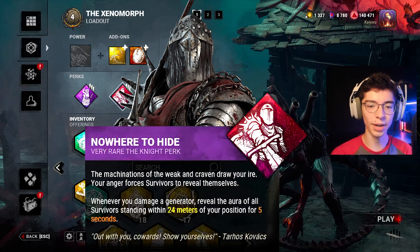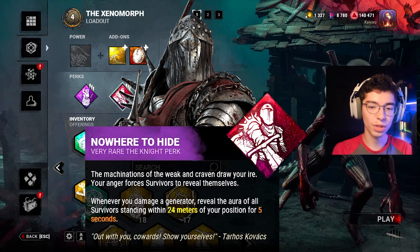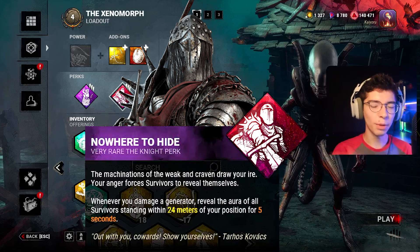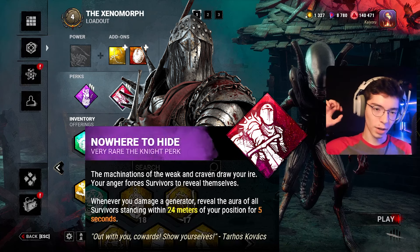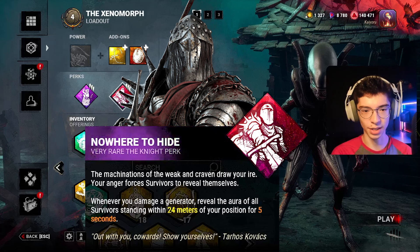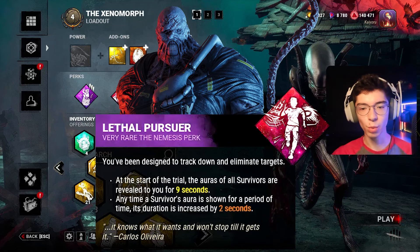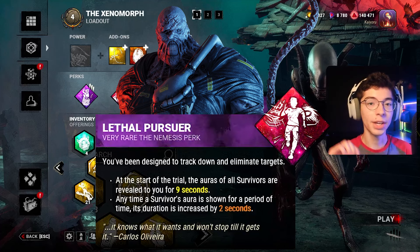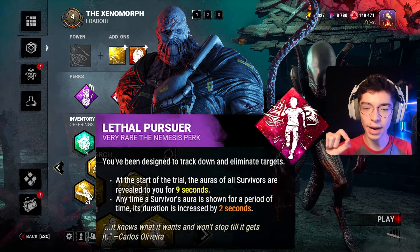Pop works well with Nowhere to Hide. Nowhere to Hide is — when you damage a gen, it reveals the aura of all survivors within 24 meters of your position for 5 seconds. So I can go over to gens that I think are being progressed, kick it with Pop, see survivors with Nowhere to Hide, instantly get a chase, and guarantee that chase. Then I turn that chase into a down, that down into Pop, and Pop into Nowhere to Hide.